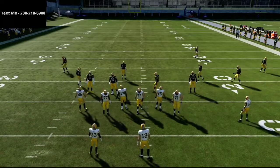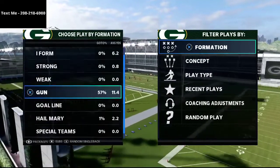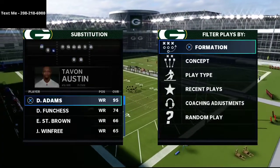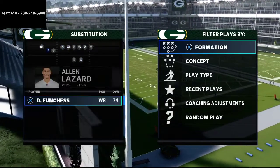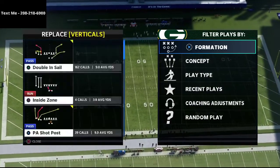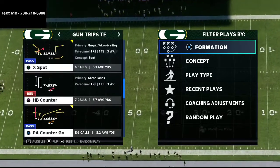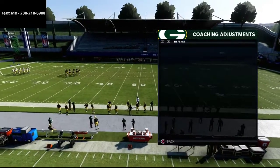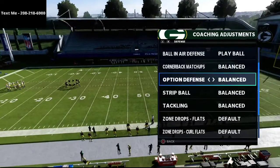In this video I'm going to be sharing with you how to use Cover 3 to absolutely bag the trips tight end offense in Madden 21. What's up guys, my name is Cody and I want to thank you for taking the time to watch this video. My channel is all about how to become a better Madden player in Madden 21, so if you're looking to get better hit that subscribe button and turn on your notifications by clicking that little bell icon.